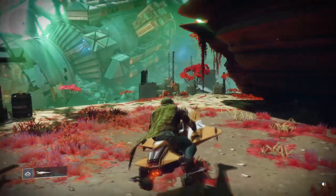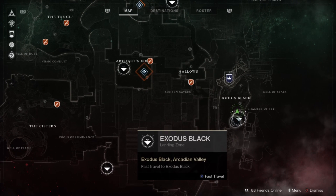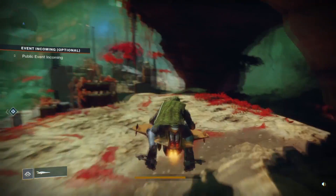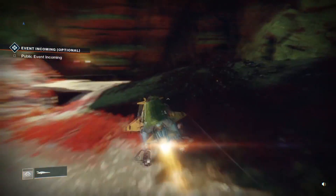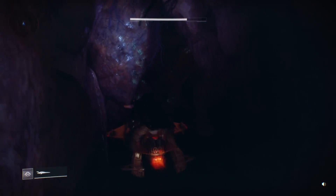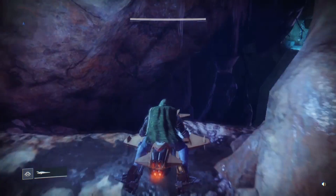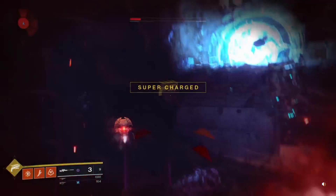What you want to do is come to Nessus, open up the map, and teleport to Exodus Black. Just stay on this path here — it's very very simple. Just stick to the right, don't sway away. What you want to do is come down to this little cave here. Stay on your sparrow — it's mega important. You don't want to walk; you've done enough walking.